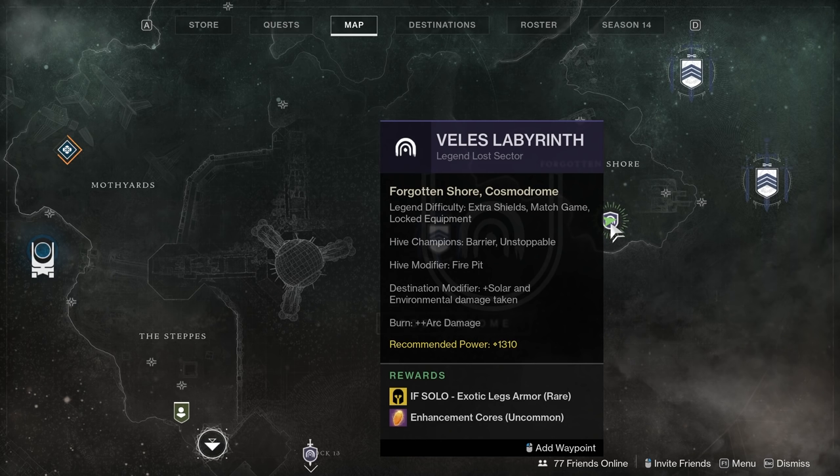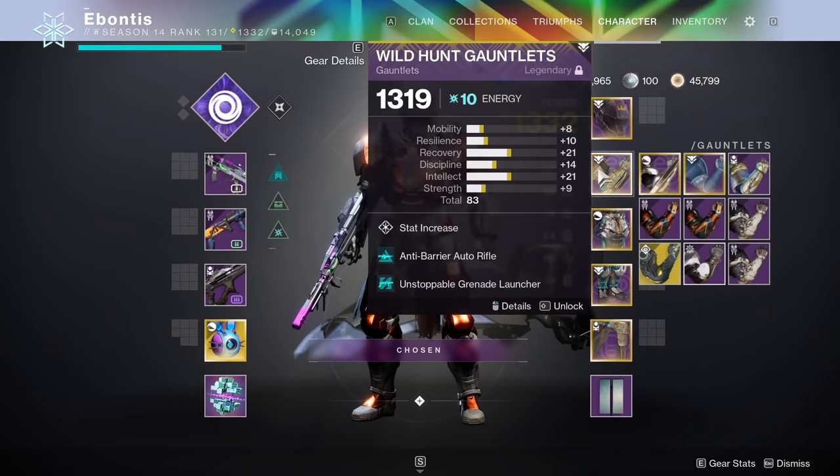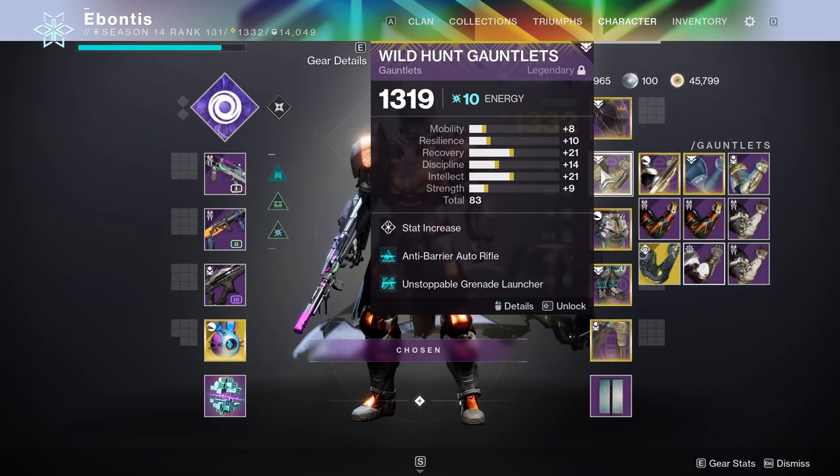You can do this thing really, really quickly. The burn is arc so we're definitely going to match some stuff to take advantage of that. You have one solar wizard in here — that's it — I'll show you how to take care of that. Champions are barrier and unstoppable. The Hive modifier fire pit means if you kill an acolyte there's fire on their feet. The destination modifier is solar, and environmental damage basically hurts a lot. So you can come in here with an auto rifle for anti-barrier or a scout rifle — it's completely up to you.